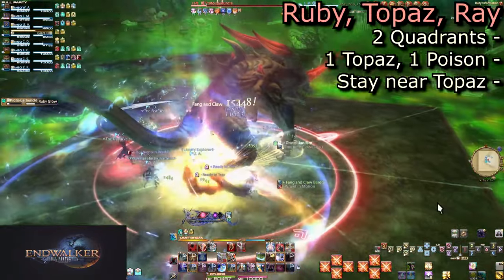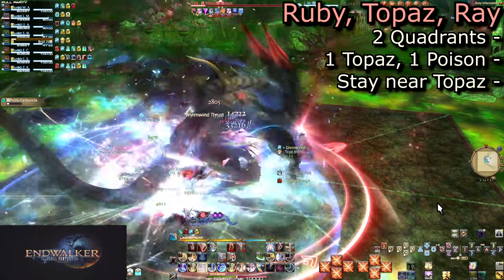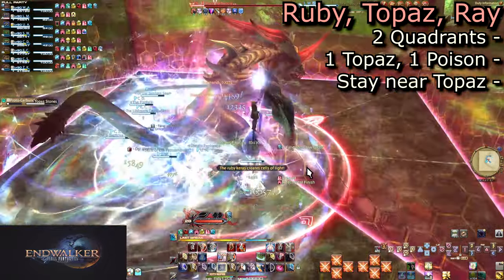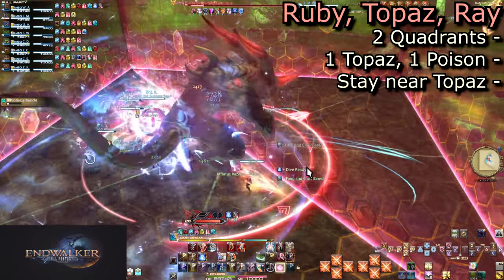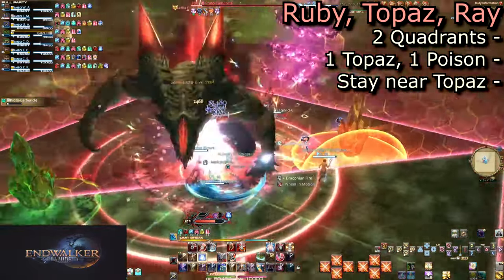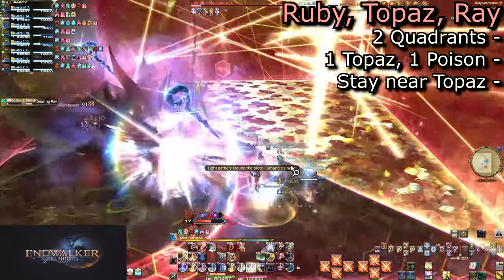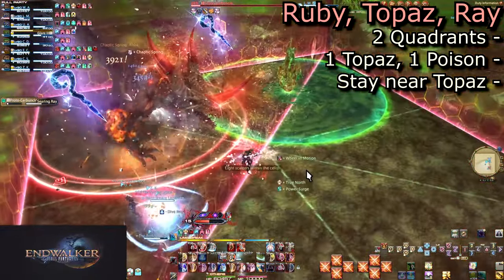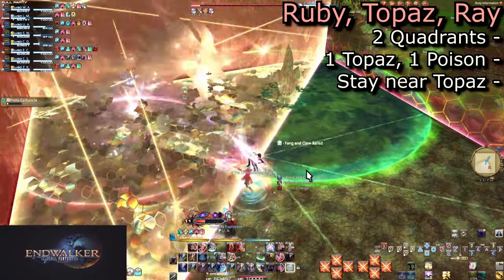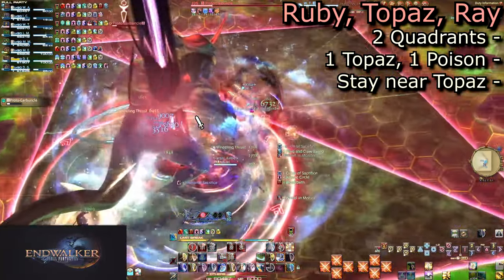Second is Ruby Glow into Topaz Stones and Searing Ray. The arena will be cut into two sides. One side will have a magical Topaz Stone along the mirror, and the opposite corner a Poison Stone. Move to the side of the mirror without the Topaz Stone and opposite of the Poison Stone. As the Topaz Stone explodes, Carby will move to one of the corners that have not been bisected and cast Searing Ray. Make sure you are on the opposite side of the mirror from the ray without moving back into the Poison Stone.